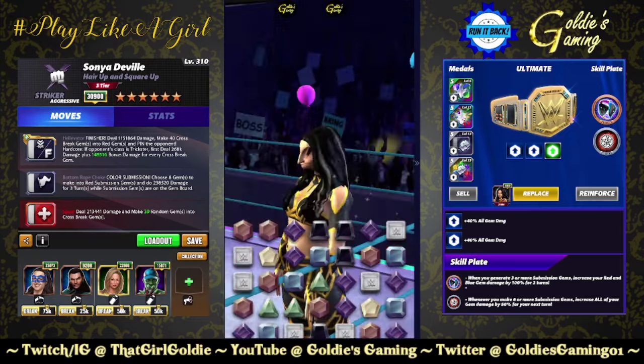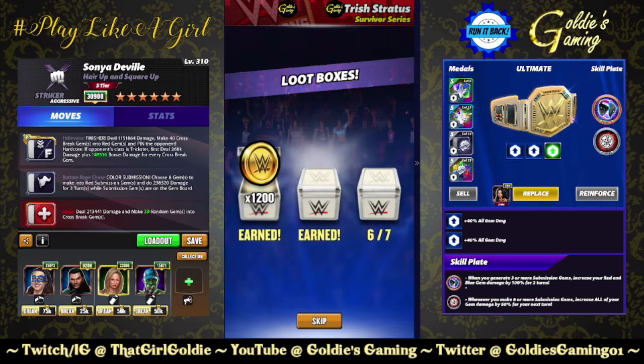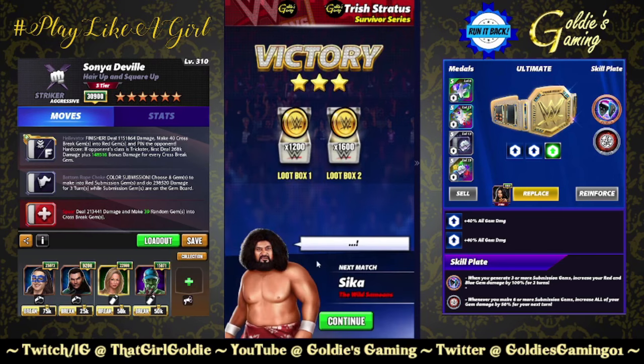Can't exactly hide the disappointment in my voice. I was kind of hoping for more. I guess a trickster — it has the hardcore ability against the trickster — so probably a situational use there. But that is one build. Let's go test some other stuff.